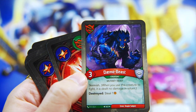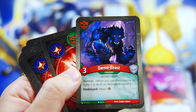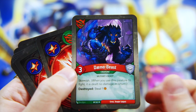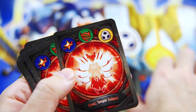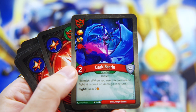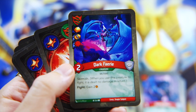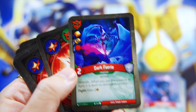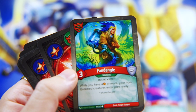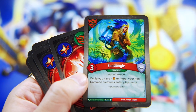Next into Untamed, we got Demo Beast - Skirmish, destroy. When you use this creature to fight, it is dealt no damage in return. So yeah, Skirmish pretty much shuts down Shoulder Id, which sucks. Demo Beast is destroyed, steal one - that really changes my opinion on Shoulder Id. And we have a Dark Fairy - wow, look at this one. Three enhancements: an Ember Pip, a Captured Ember, and give one damage. It's got fight gain two - this creature is pretty badass. And then Fandangle - while you have four or more Ember, your non-Untamed creatures enter play ready. That is pretty sweet; I could see some shenanigans. And there's two of them.